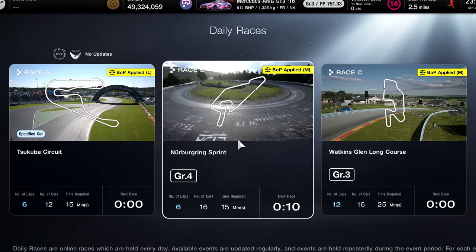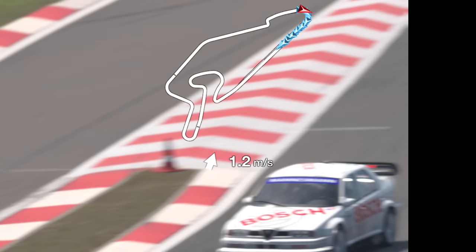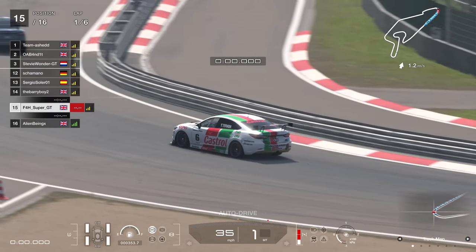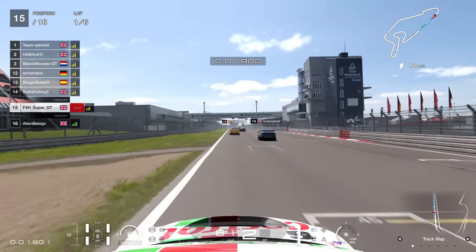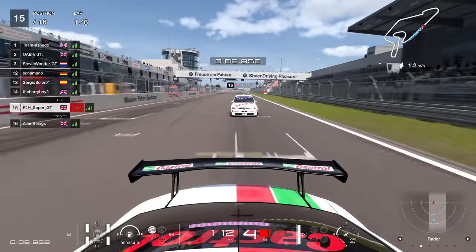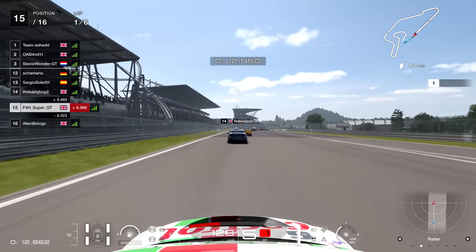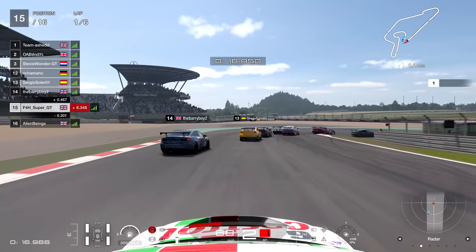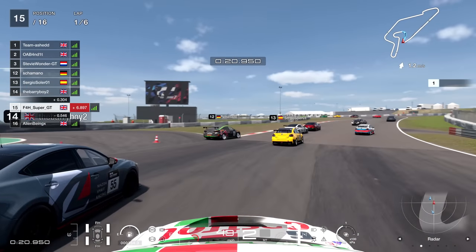Hello viewers. In Gran Turismo 7 we now have the Nürburgring Sprint Circuit in the game. This was added as part of update 1.31, and when it came out I felt like it would be good in Group 4 cars - and that just happens to be this week's Daily Race B. So we're going to start from 15th, start from the back, and see if it's any good in Group 4 cars. How does this track respond to 16 maniacs going around it as quickly as possible? Well, let's find out.